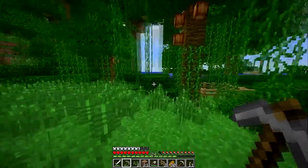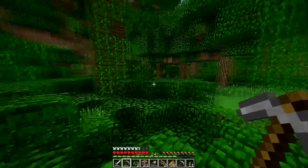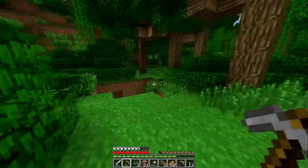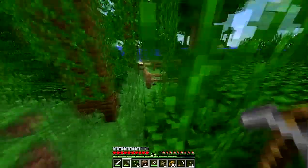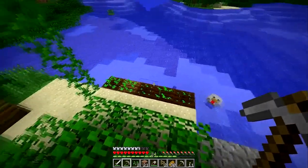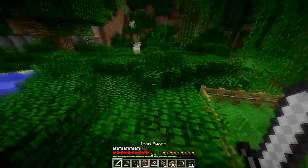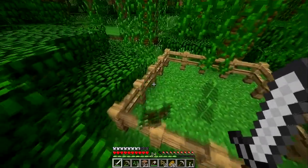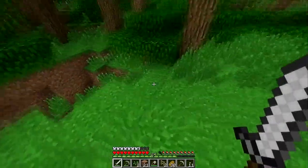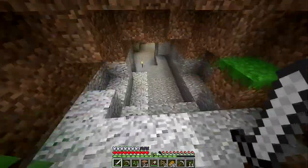As you recall, we found a sheep in the last episode. Those of you who watched it know this, of course. Well, there's the hole I dug for myself and I just went here to make a pen for the sheep. I also started planting the seeds, just so I can have wheat to lure those sheep into falling into this pen, so I can breed them. Then I can have a pen here with sheep so I can just come here and get wool whenever I want.